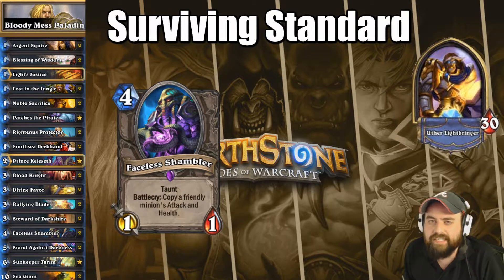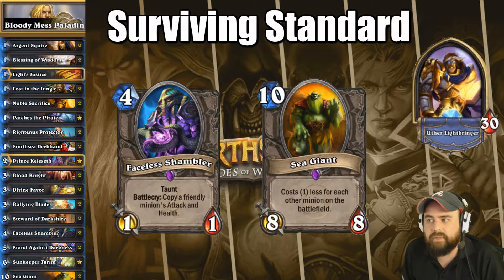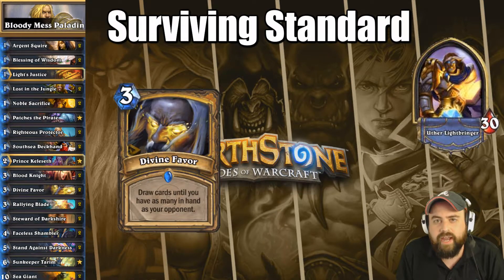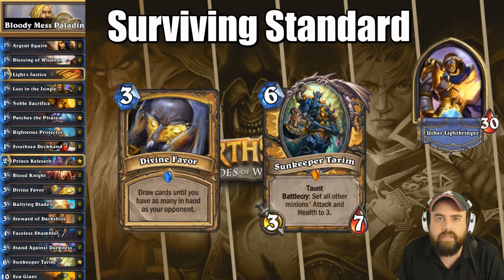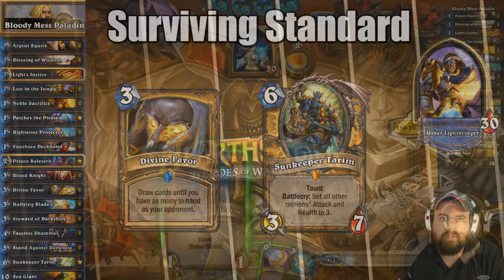We also have Sea Giants in this deck to go along with all of the 1-1s, and that does combo with the Shambler quite well. At its core, this is a Divine Favor deck. The best cards in the deck are Divine Favor and Sun Keeper Tarim, so any time you open those in the mulligan, make sure you hang on to them. They are the most important cards.